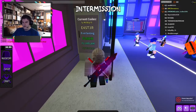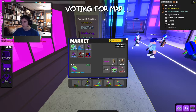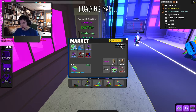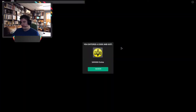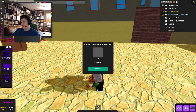The first Easter Code is E4ST3R — like Easter, but the cool way of spelling it. Then you click enter and you get 500,000 coins, which is good because we're going to need that in order to unlock this new vault. We also get Eastays.